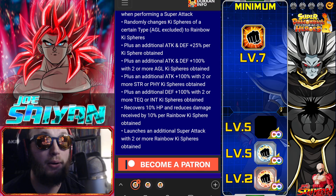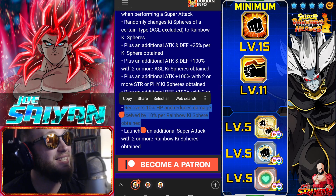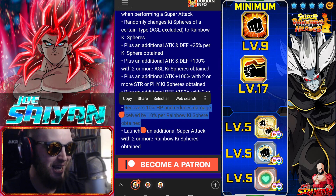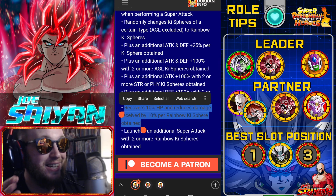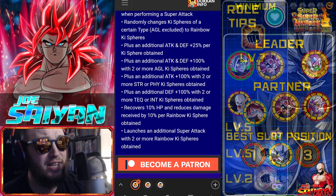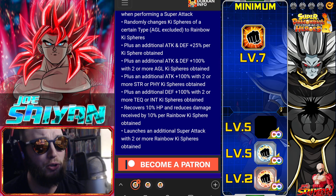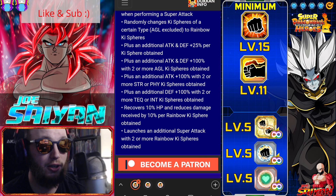This is crazy - this is actually nutty. If you collect four rainbow key spheres, you recover 40% of your HP - that's almost half your HP right off the bat. This guy is straight up a healer. The 10% damage reduction per rainbow sphere is also great. That said, as orb drops go, you'll probably average two to three rainbow key spheres, so assume 20 to 30% damage reduction, which is still solid.